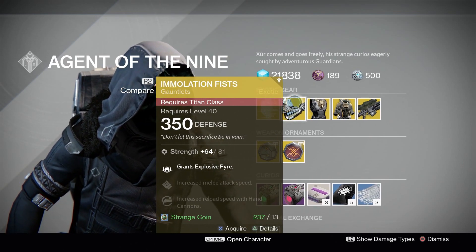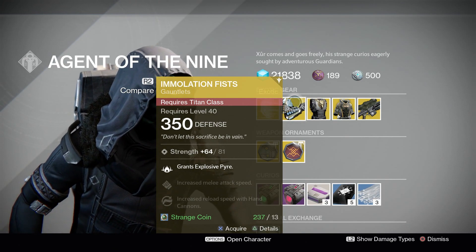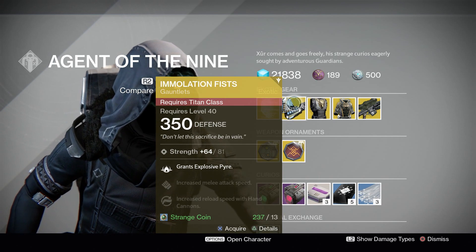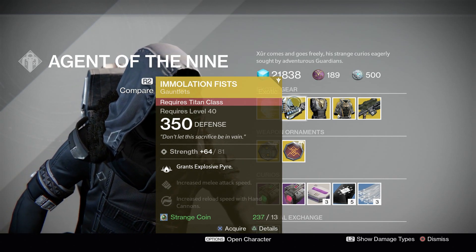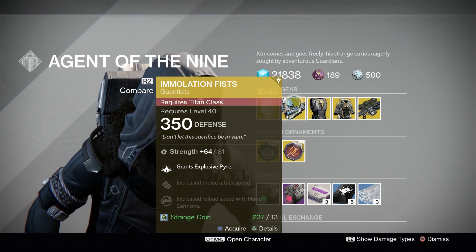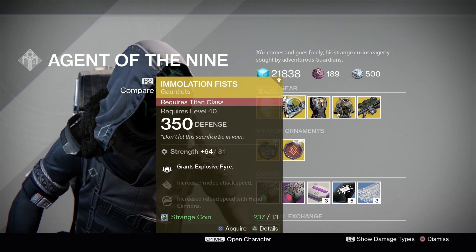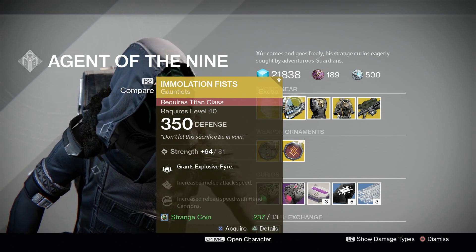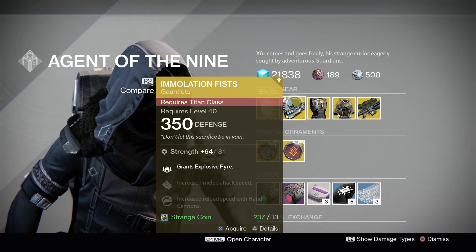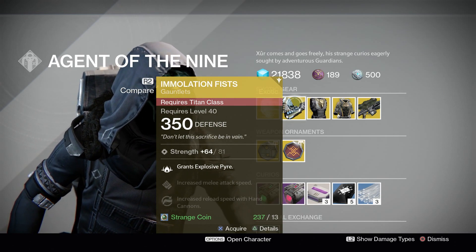Here's the thing though. In PvE, Explosive Pyre is very, very good, but you don't necessarily need Flameseeker. And in PvP, Flameseeker is pretty decent, but Explosive Pyre is just very situational. It can be decent — it can definitely be very good if you throw it on a zone in Control and there's a ton of enemies on that zone and they all explode into a fiery burst of damage. But you're not always going to get that situation. So I would say there are more solid exotic armors that you can run for your Titan. It's decent if you want to run Hammer of Sol, but it's definitely not top tier.